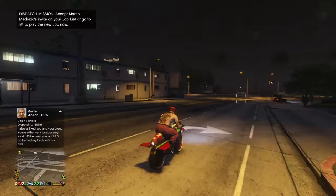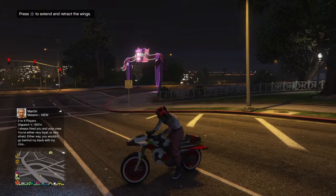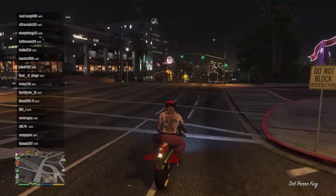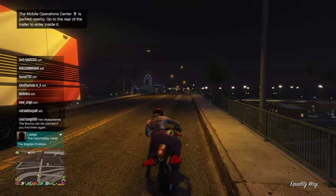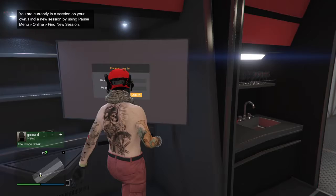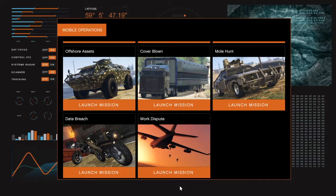First, you have to call your Mobile Operation Center nearby. The Mobile Operation Center is here — then you have to go inside of it. Go to the screen, login to your computer, and start this mission — Work Dispute, right here. Launch this mission.